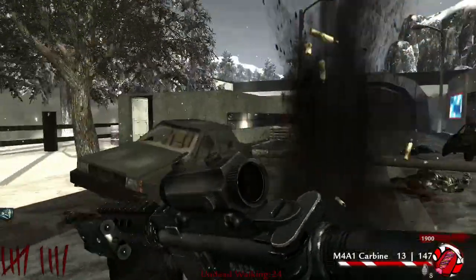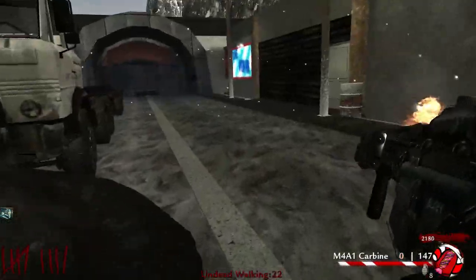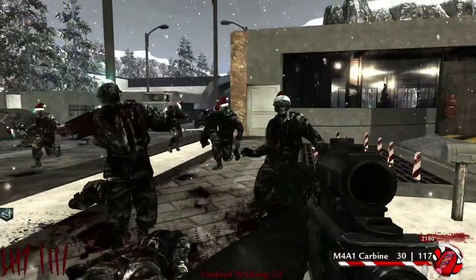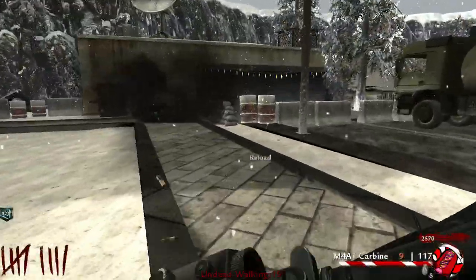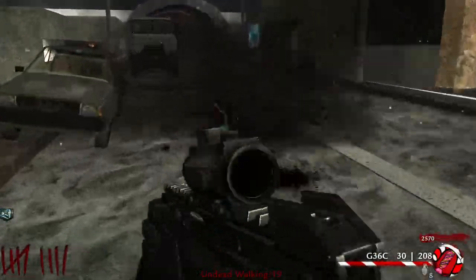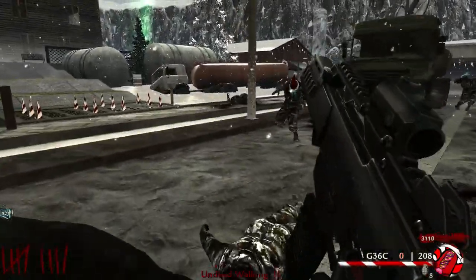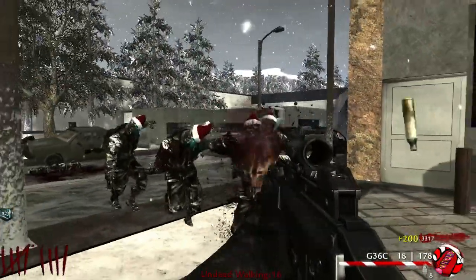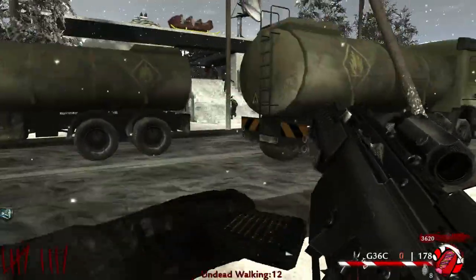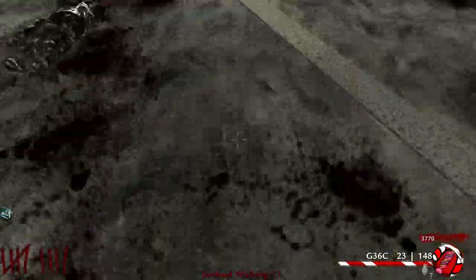It seems like there'd be like three power boxes to turn on the power — I don't know why it just seems like that'd be the right amount. The M41 takes so long to reload though. Let's just keep training — we got this guys. We definitely need to get a crawler — we're on round nine already and we've got no power. I need the power. Let's get a crawler real quick.